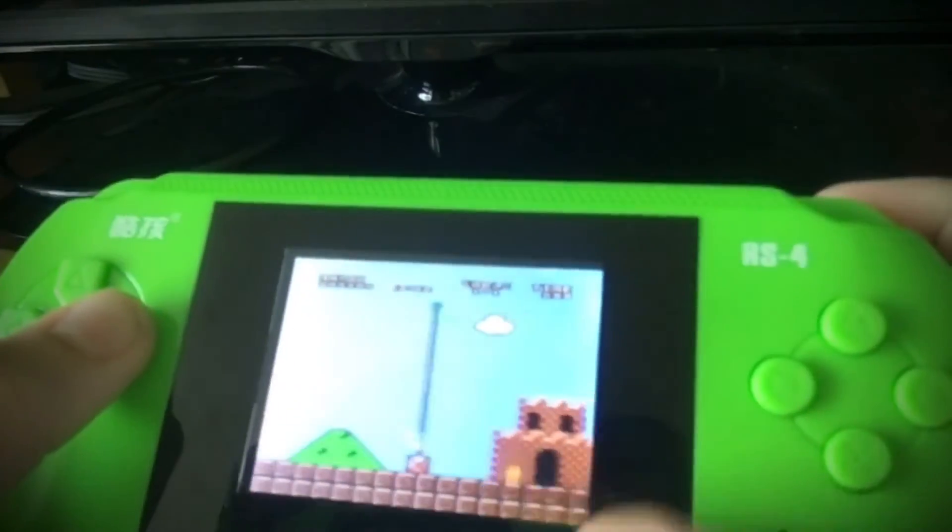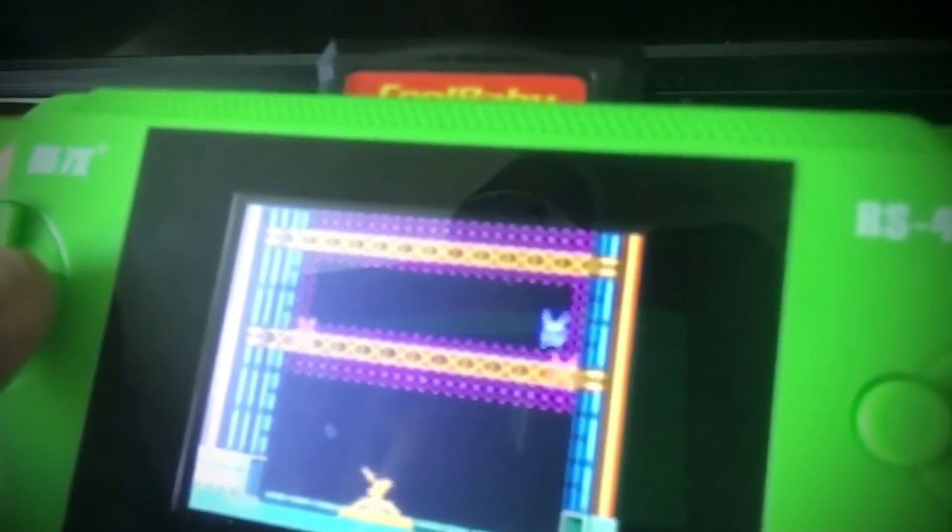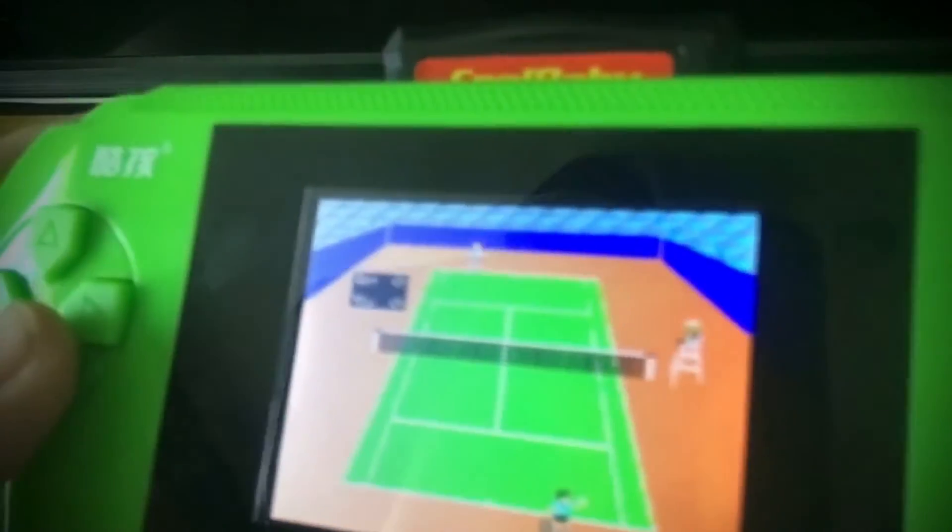Our unboxing for today is the CoolBaby RS4 — that jingle we all remember. Let's try tennis — not Mario Tennis, normal tennis. If you liked it, please subscribe and hit the like button, and I'll see you guys in the next video. This is Katie signing out.